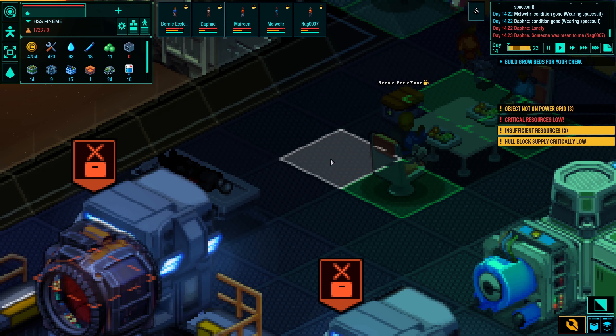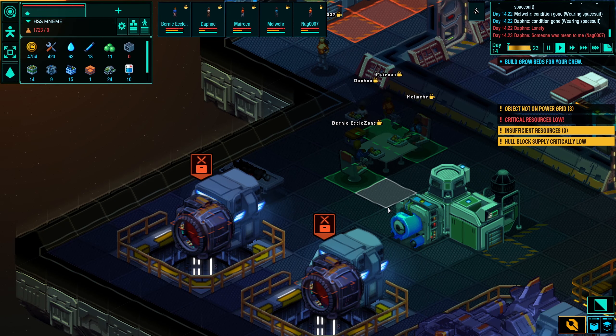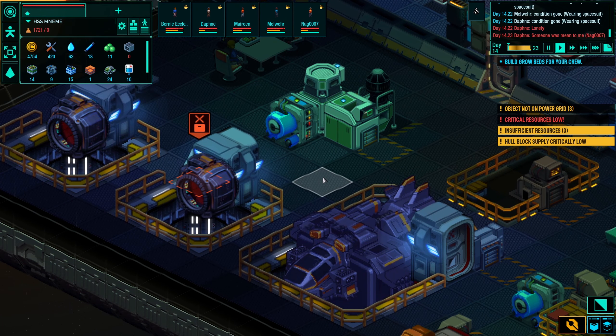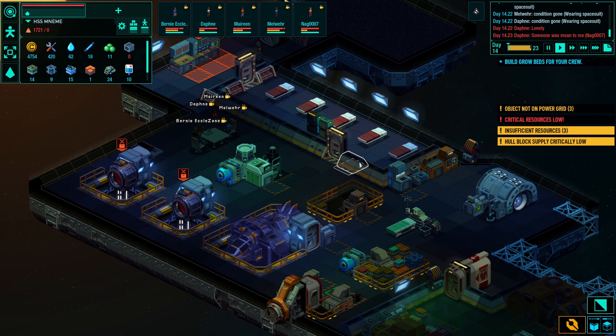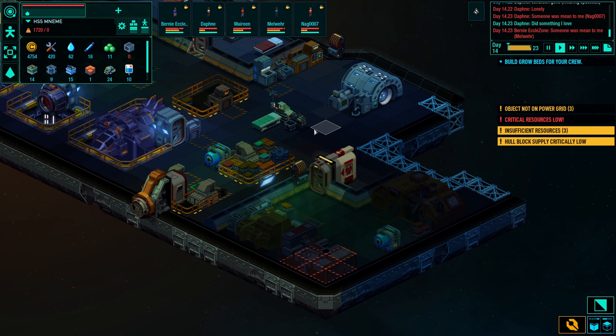That poor guy who died is on the autopsy table already, so they are going to chop him to pieces and we will have some food. Of course your crew will complain about it — like when they are eating monster meat or human meat, they don't like it. But you have to choose: die from starvation, or eat some monster meat. It's up to you.